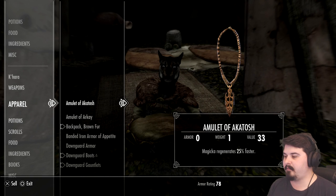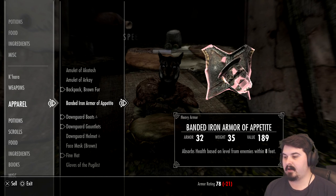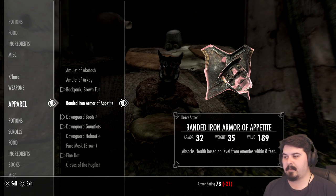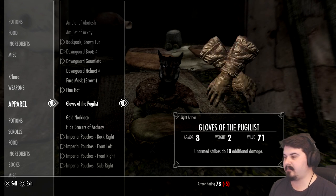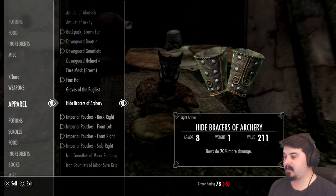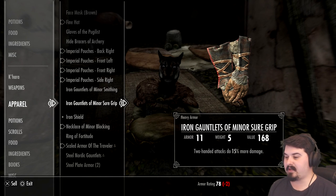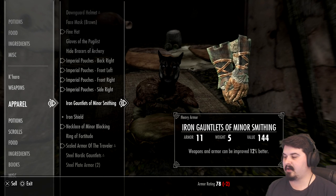Pickaxe is always necessary for our endeavors. Steel bolts we'll keep. Steel dagger we can sell. Steel war axe we can sell. Regarding armor — amulets I feel like having would be good so we can mix and match. Armor of appetite we could probably sell for a lot more to somebody else. Don't guard armor we can sell. Bandit armor we could sell for a pretty penny, or we could disenchant it, although we're not much of an enchanter so we'll sell it. Dawnguard hammer we'll keep just in case. Face mask is always good to have. Gloves of the Pugilist we'll keep. They only have 167 gold — that's fine.